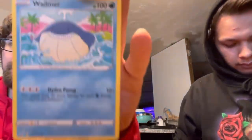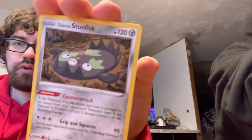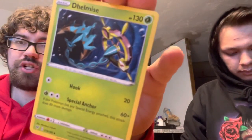Oh little Corphish! Bellsprout, a Weedle, Shelgon, Sandile, Rayquaza — wait no. Atomic Energy. Dhelmise.